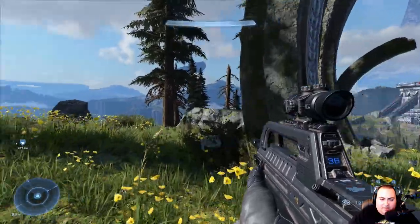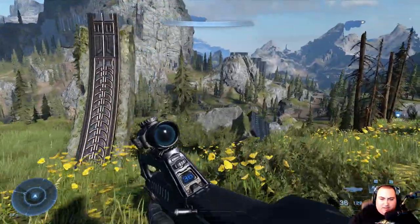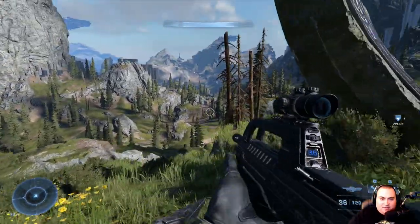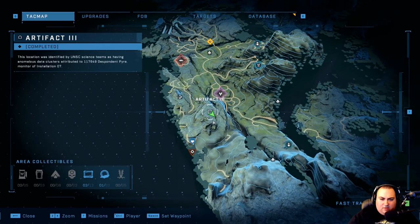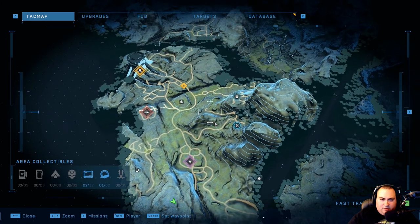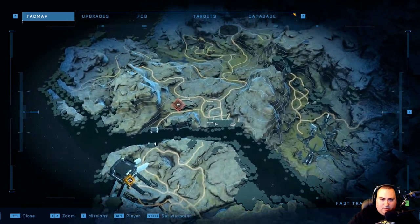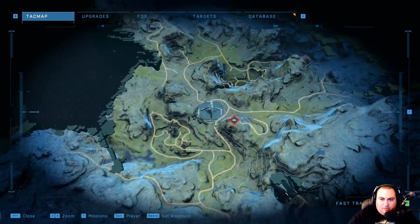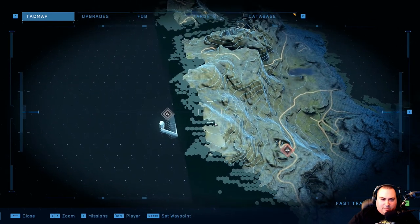That's something the game didn't tell us about. I wonder what else is in the game that it's not going to tell us about until we discover it. Does that show up on the map? Yeah — Artifact 3. Interesting. I don't see markers for artifacts 1 or 2 anywhere.